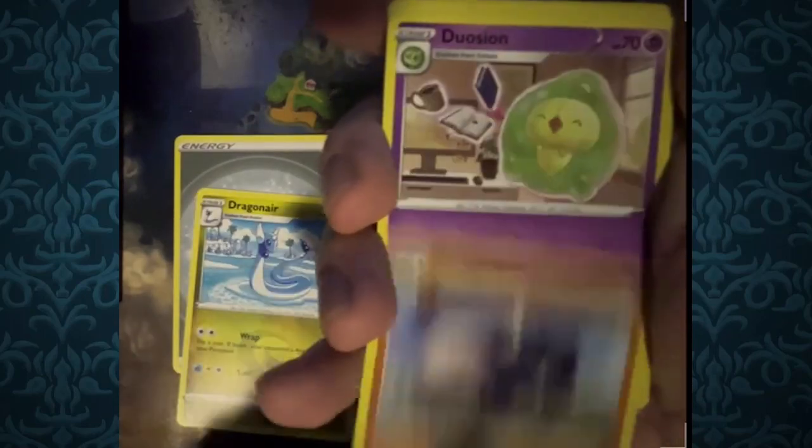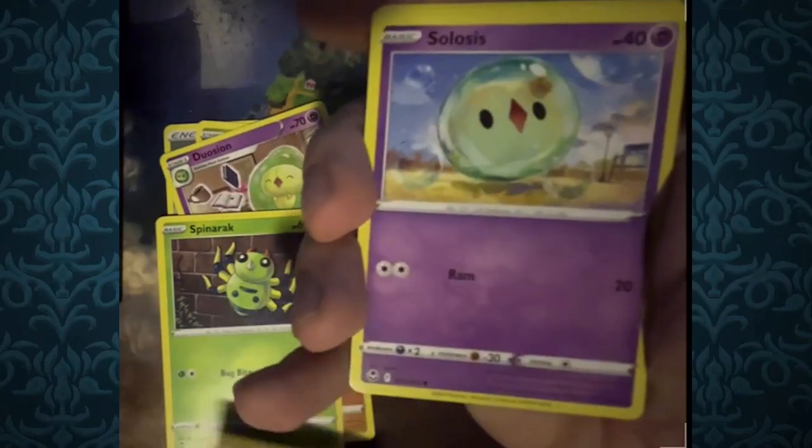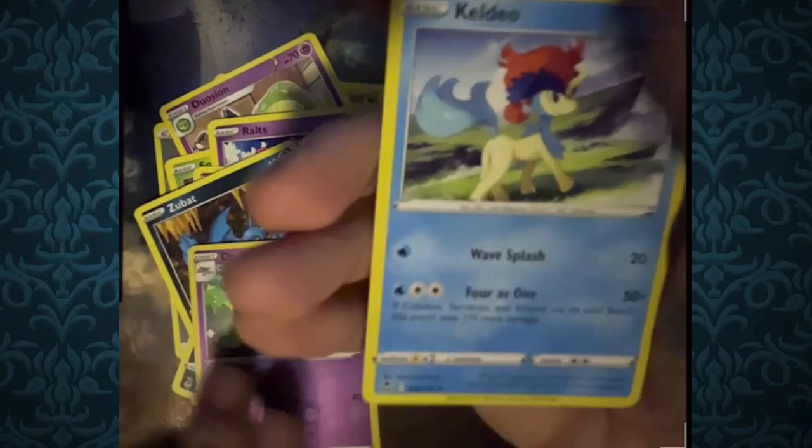Silver Tempest — I've only opened some of these. I think it'll be nice to open up some more, maybe then I'll get some more rare cards. This time I got it right: Steel Energy, Dragonair, Donphan, Duosian, Spinarak, Ralts — very cute, I like the cherry blossoms — Solosis, Krogun, Zubat, Reverse Foil Dracaloke, and for the rare, Keldeo. Very nice.